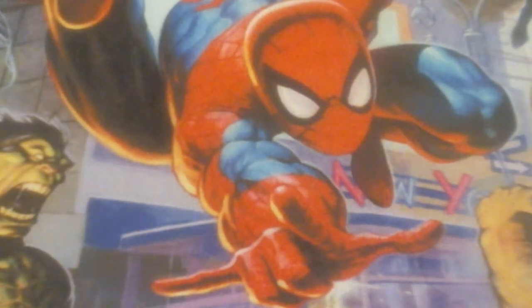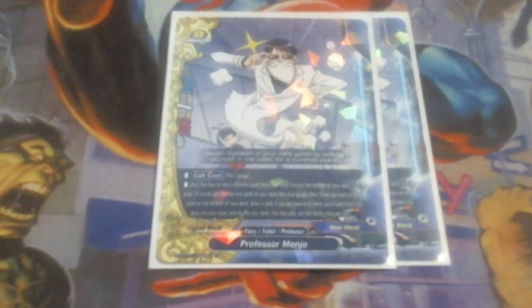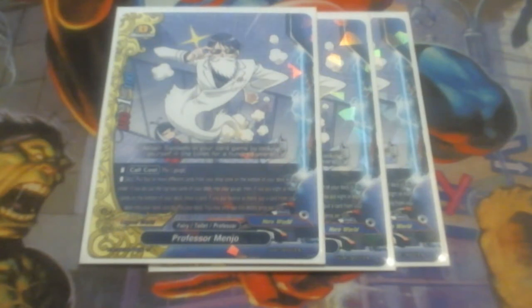Next up, we got good old Professional Menjo. We're running Menjo at 3. His call cost is pay gauge. Activate: put 4 or more different cards from your drop zone to the bottom of the deck in any order — if you do, gain 2 gauge. Then if I put 8 or more, I draw a card. If I put 12 or more, I can get any card from my deck and shuffle. I can only use his ability once per turn. This lets me refill my deck as we're going to go through it very quickly. We are very reliant on gauge, so Menjo really helps by replenishing the deck and potentially netting us gauge, draw, and any card we need. Running three of him.